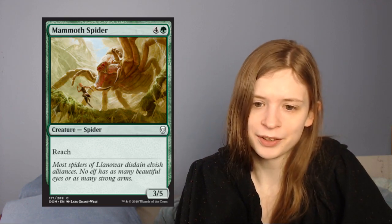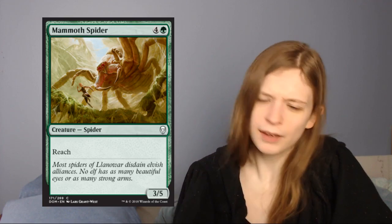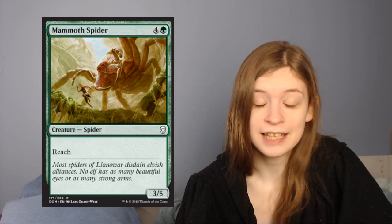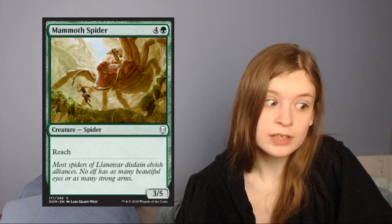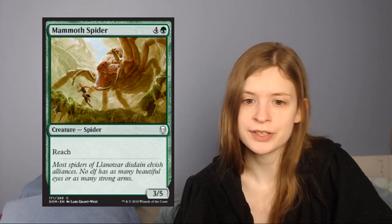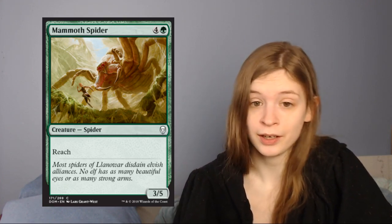Next up is Mammoth Spider, which is a 5-mana 3/5 with reach. I think this is a solid card. A 3/5 is a hard body to get around, even if it's a little expensive at 5. And with reach it blocks any fliers. In blue there are some really good fliers, so in green you probably want to make sure you have those contingencies ready to go.